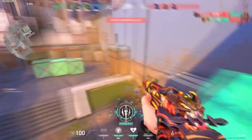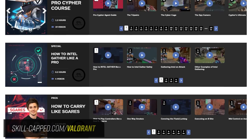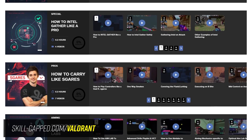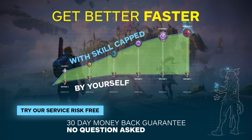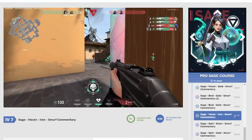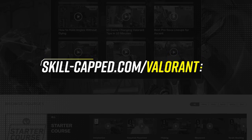Before we move onto our third map, if you're looking for more in-depth guides, skill-capped.com is by far the best place to go. There you will find weekly releases of smurf commentaries you can't find anywhere else, for Sage or really any other agent, allowing you to uncover what it takes to get out of Elo hell no matter what rank you are. Our hyper improvement system is also by far the fastest way to improve at Valorant, and we're so confident in that we even offer a money-back guarantee if you don't see the rank improvement you're looking for. It's literally no risk, so if you're interested in bringing your game to the next level, be sure to check out skill-capped.com, link in the description below.